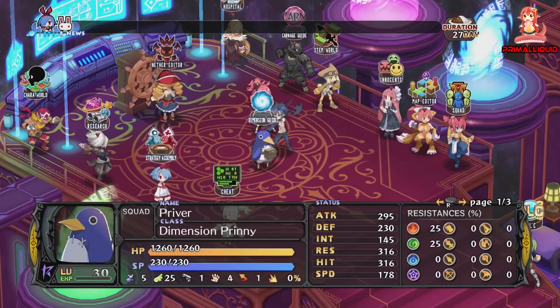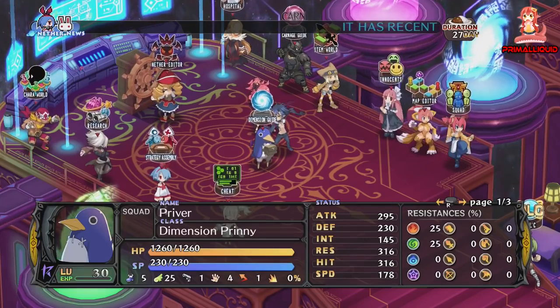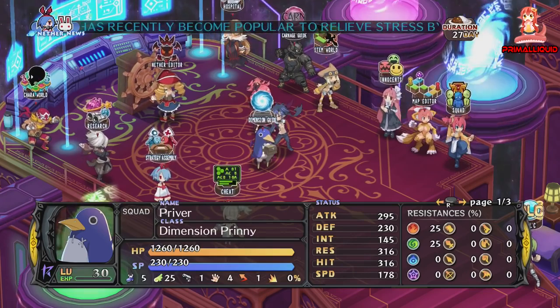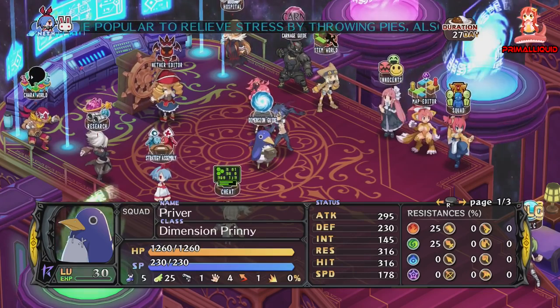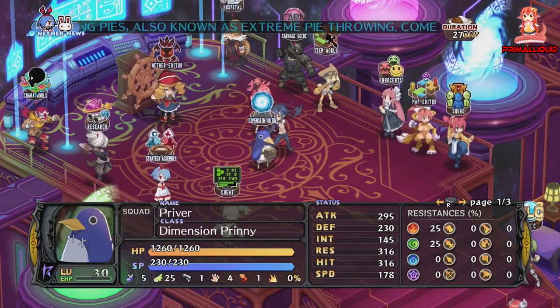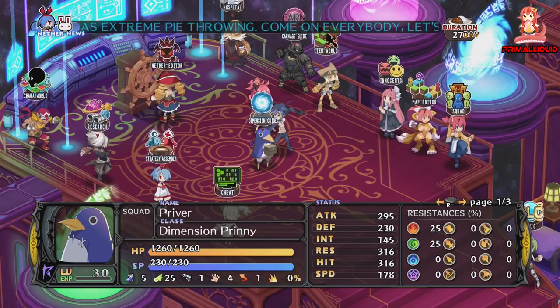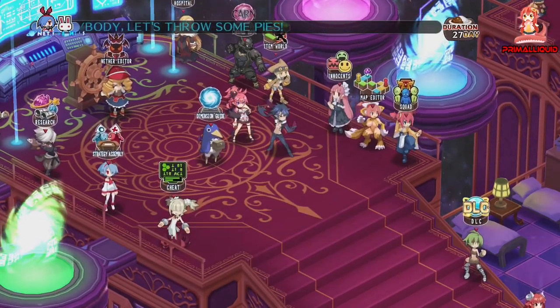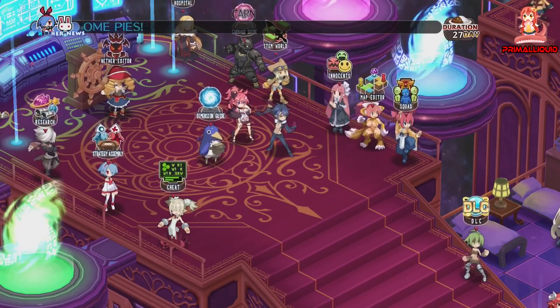Hey, what's going on guys, I'm Primal Liquid and welcome to my guide for shards and magic extract farming on Disgaea 5. A lot of people have been asking me how my stats are so high so soon after the game came out, and that's basically all due to magic extracts and stat shards that you can get to increase your stats.